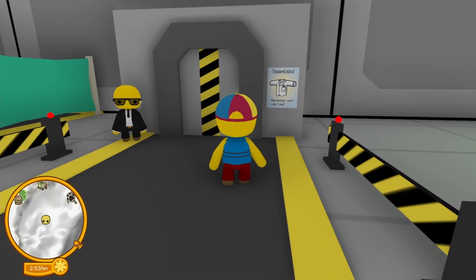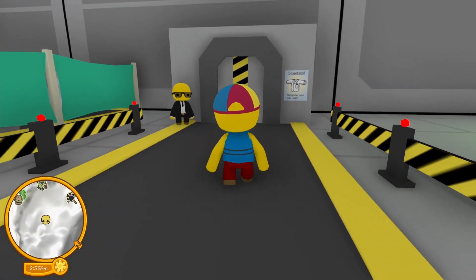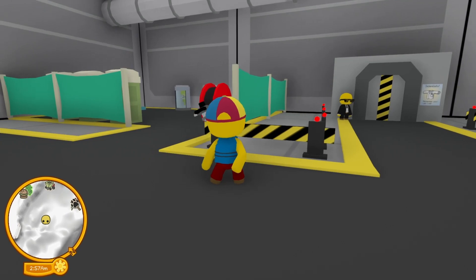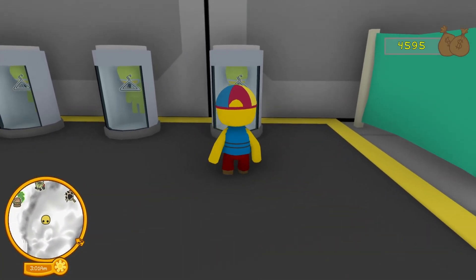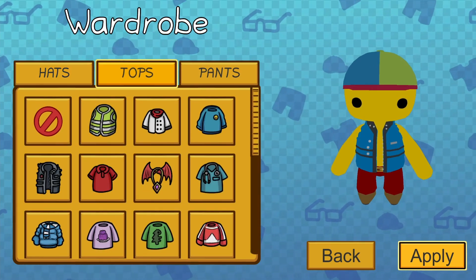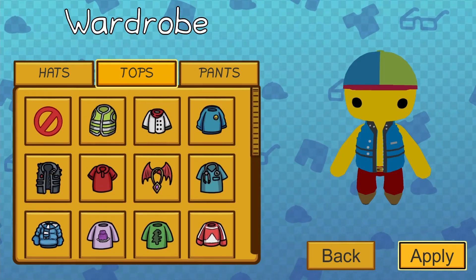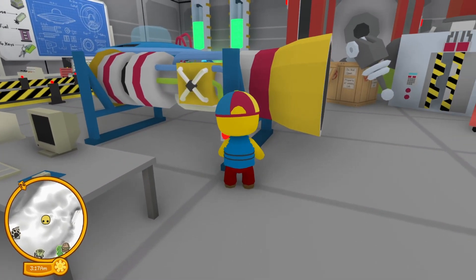Scientists, remember your lab code. If we go in here — if we get a scientist code — we can go in there. There's probably a piece of the UFO in there as well. There are hazmat suits in here and an ATM machine as well. I don't think I have the scientist outfit, but if we did, we'd be all up in there. This rocket is part of our space program — wait, what? What's it do?